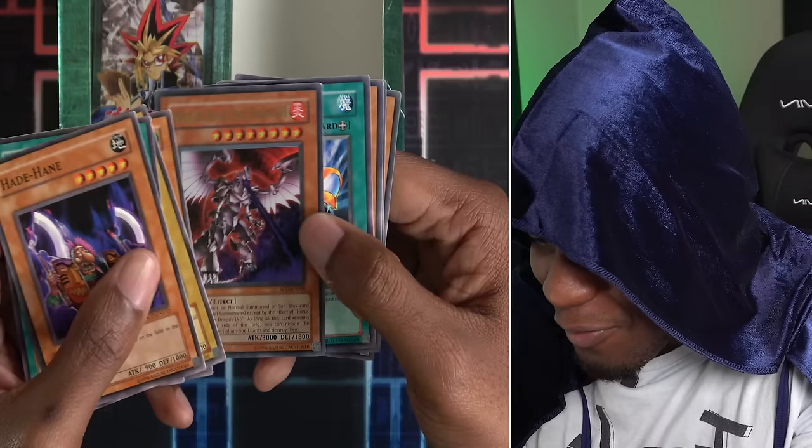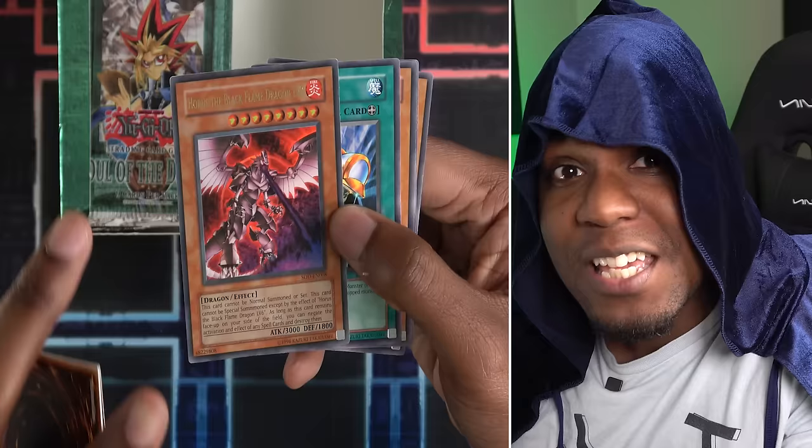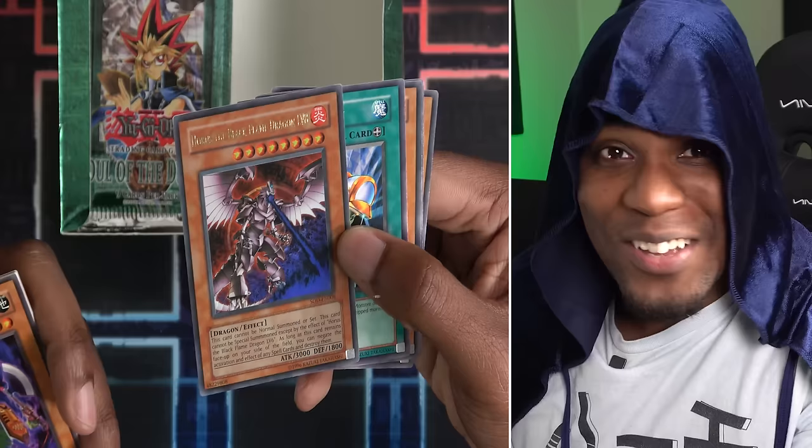Ultra Rare — Horus the Black Flame Dragon Level 8! This guy is super powerful. As long as it remains face-up on the field, you can negate the activation and effect of any spell cards your opponent plays. This card is huge, but there's a huge caveat — it can't be normal summoned and can only be summoned by the effect of Horus the Black Flame Dragon Level 6. So if I want to make use of this, I have to see Level 6. Fingers crossed.